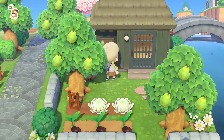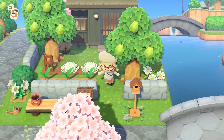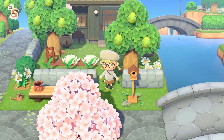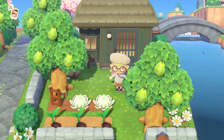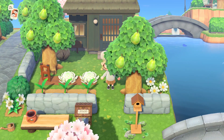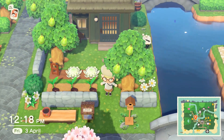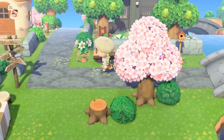Dobie's house was originally where Fang's house was, but then I changed my mind about Fang and brought back Dobie. I feel like Dobie's house doesn't really match with Melba's house or with the suburb part of this island, so I'm going to move him closer to my house so he can be my neighbor. I'll probably move Norma or another normal villager up here instead. I really like the idea of Dobie having a small garden where he plants vegetables and pear trees.